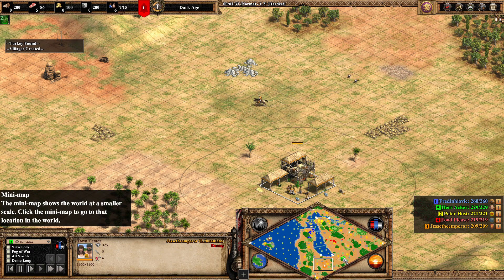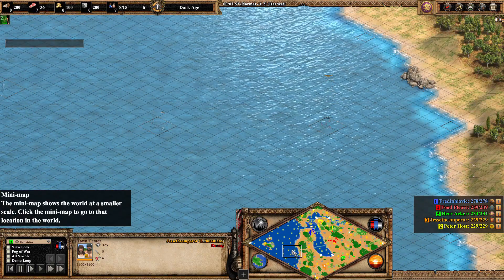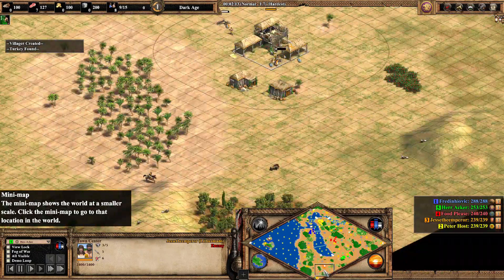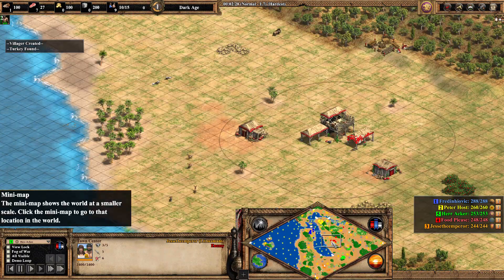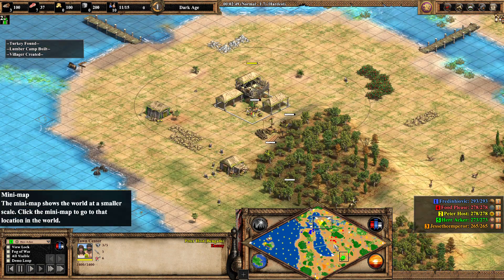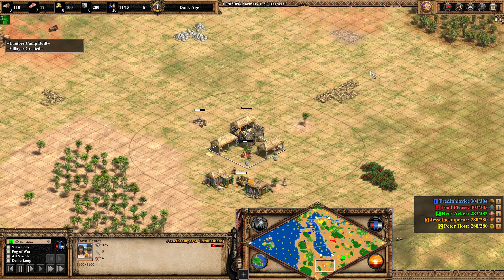It is free for all settings. The map is very interesting — it has a lot of fish, not all players have equal access to. Fredinovich has the easiest access to fish. Jesse the Emperor has a lot of space in the south, and Herr Acker also has a lot of space in the back with access to the bay area. The civs: Peterhost as the Bengalis, Fredinovich as the Malay, Foodpleas as the Slavs, Herr Acker as the Persians, and Jesse the Emperor as the Lithuanians.